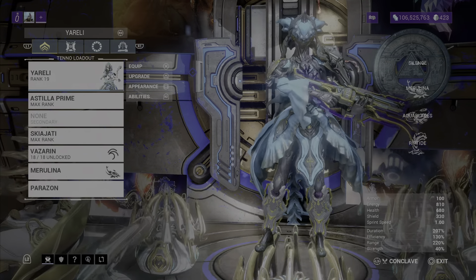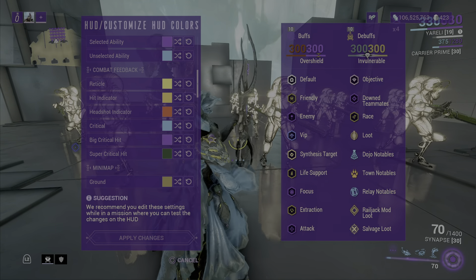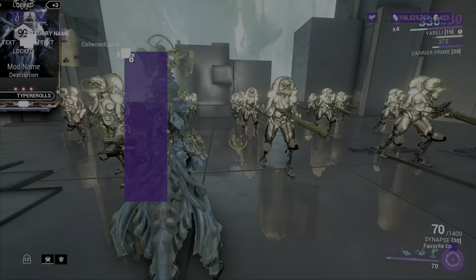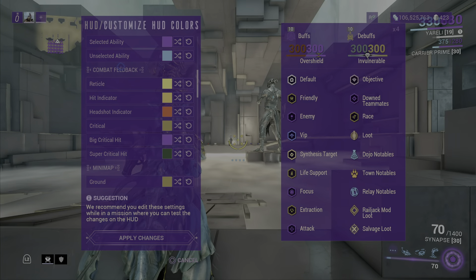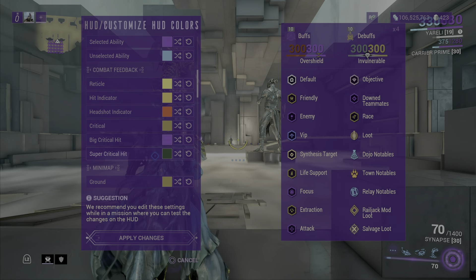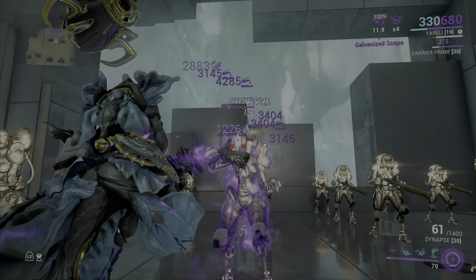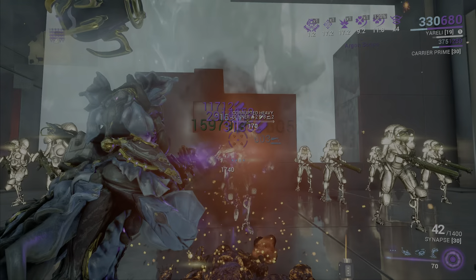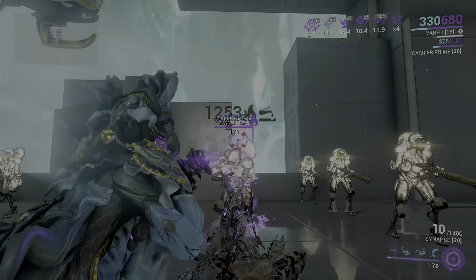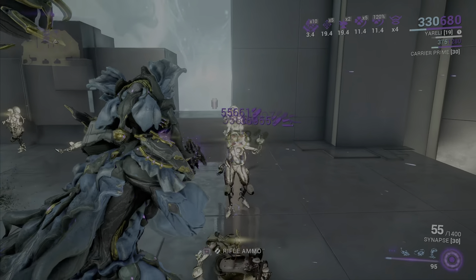Let's go further through the HUD changes. For combat feedback: critical hits are blue, big critical hits are purple — though I might change that — and super critical hits, which used to be red, are now going to be green. There we go — green! That looks really nice! You can see the purple numbers right now — those are my buffs.